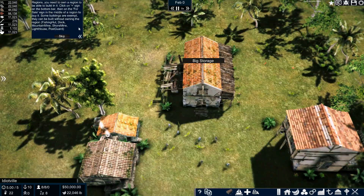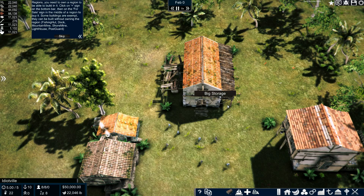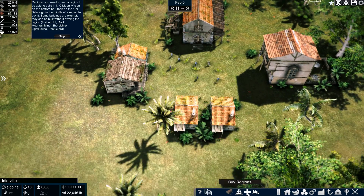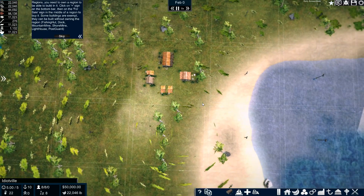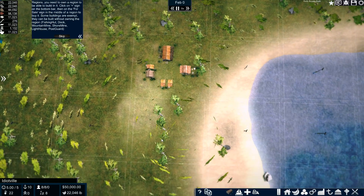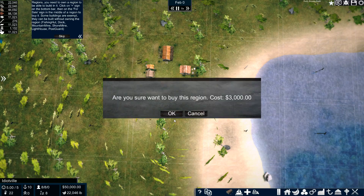Regions — you need to own a region to be able to build in it. Click the plus sign on the bottom bar, then the for-sale sign. This is our starting region. Let's buy this one.